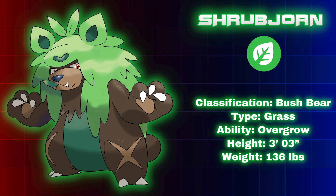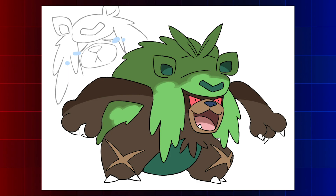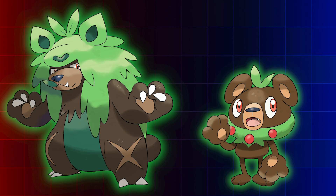First up, we have Shrubyorn, the bush bear Pokémon and evolution of the grass starter, Berry. Shrubyorn's name is a combination of the word 'shrub,' another name for a bush, and 'Bjorn,' the Norse word for bear. Unable to grow berries in its bush-like fur since evolving, Shrubyorn are more aggressive as a result. They feel as if they've lost a piece of themselves and often express their anger on the battlefield. Its color scheme, while similar to its pre-evolution Berry, is now slightly darker as it has more of a quiet confidence to it.